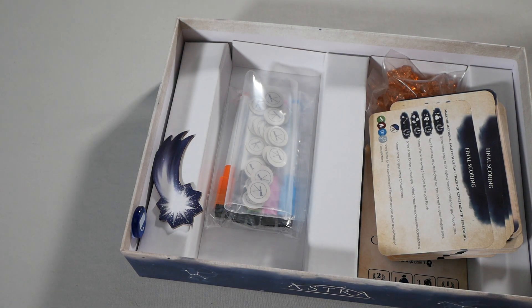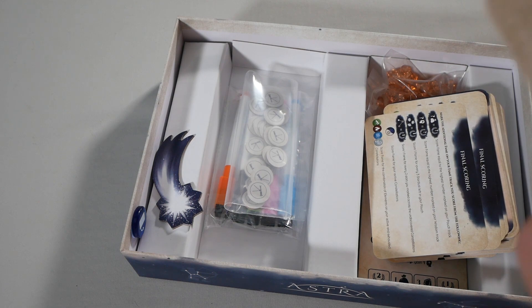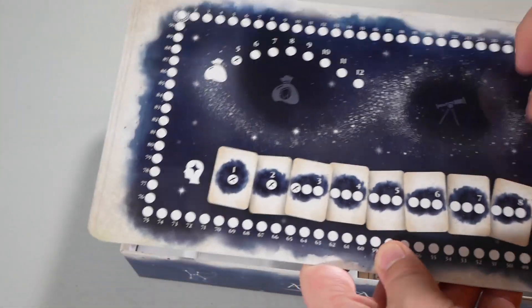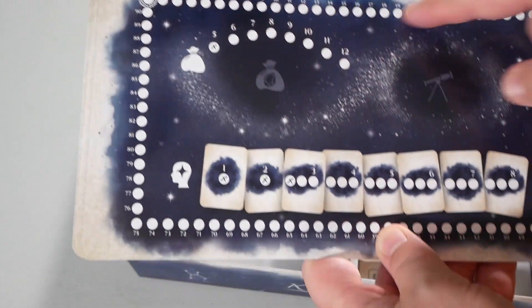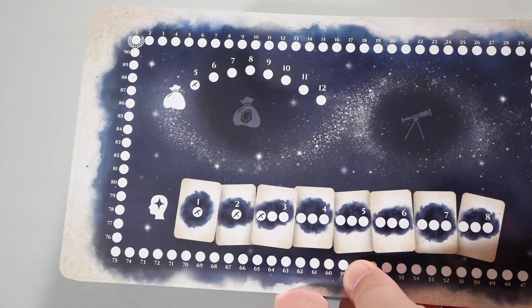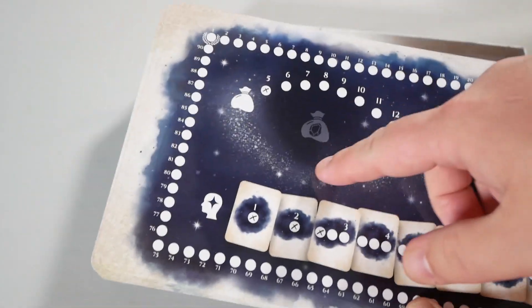Here we have those player journals, which are the player sheets. Let's get those open — these are double sided and dry erase. So this is where you put your star dust, this is where you put any telescope tokens you got, this pertains to how many constellation stars you're able to have, here's your score track along the outside, and this is how much star dust you get when you rest — up to five. So if you have more than five in your rest you don't get any; if you're at four you'd go up to five, all the way up to twelve. And you have five of those.